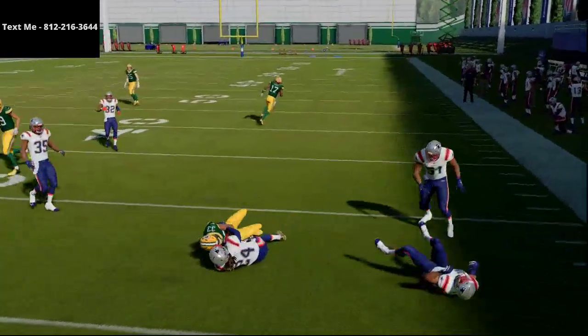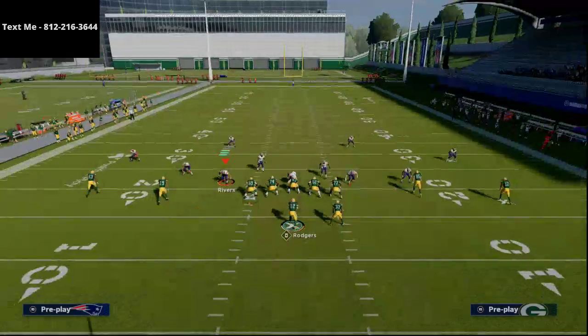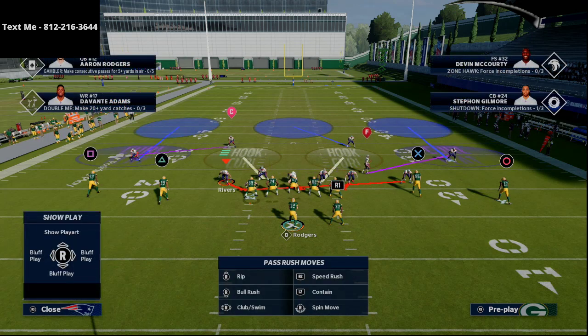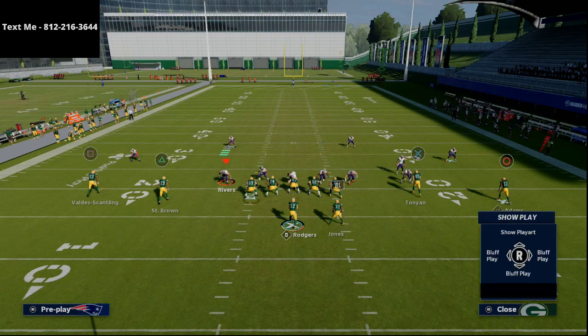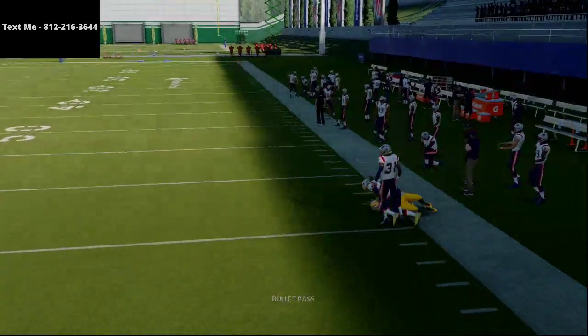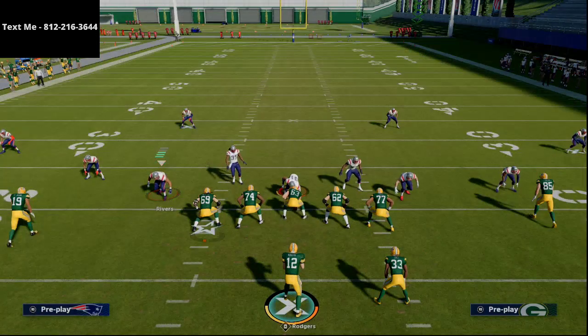With this Cover 3, I'm going to flip it, because I want the purple zone to come from that slot corner. What you'll notice when they run purple zones from the slot corner is they're typically going to sit on that streak, and when they sit on that streak, you can pop that corner route out very easily against this Cover 3 zone.